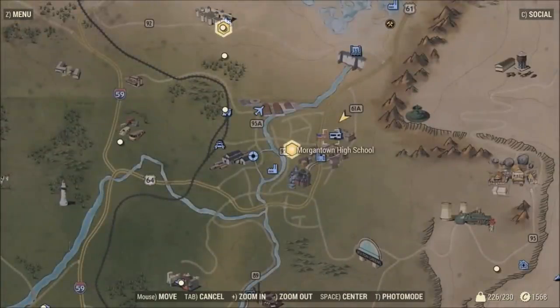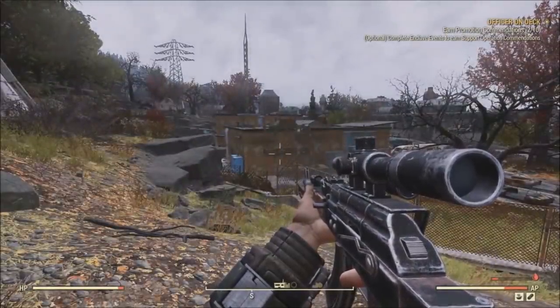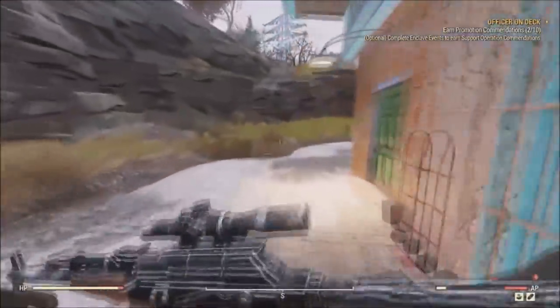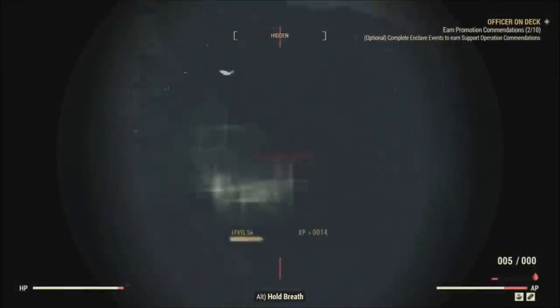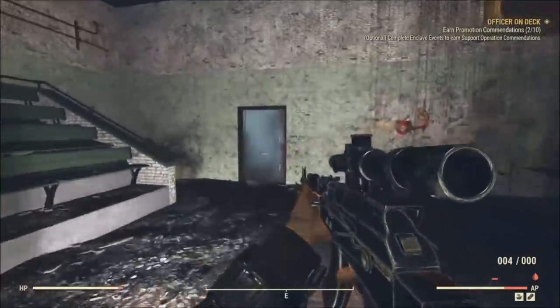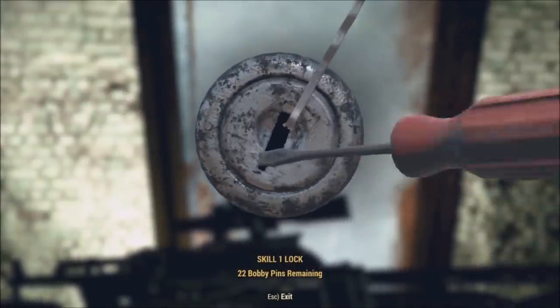The final XP glitch is at Morgantown High School, just east of Vault 76. When you spawn, go alongside the building to the very end where there's a green door past the blue vending machines — that's your entrance. Once inside, take out all the scorched because there's no way around them. There's a blue door along the wall that you can pick — it only requires Lockpicking skill 1, so make sure you have bobby pins on you.